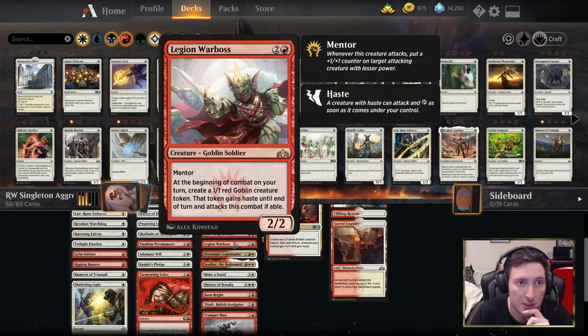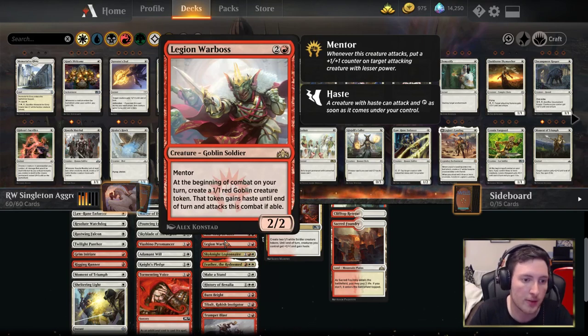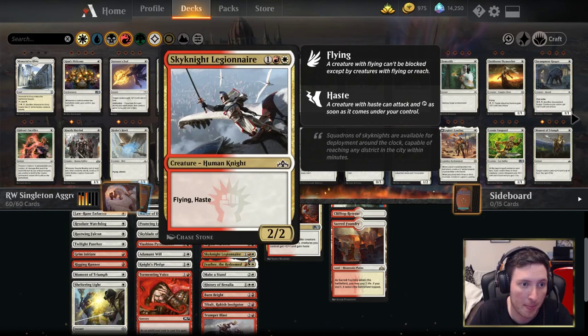Legion Warboss might be a more familiar creature to a lot of you watching. It's seeing a lot of play in standard, whether main deck or sideboard. It can create a lot of pressure on an opponent very quickly, especially if you can attack the Warboss itself to get those mentor counters onto the goblins. Skyknight Legionnaire has been a Boros staple since the original Ravnica block — a two-two with flying and haste lets you get the damage through.